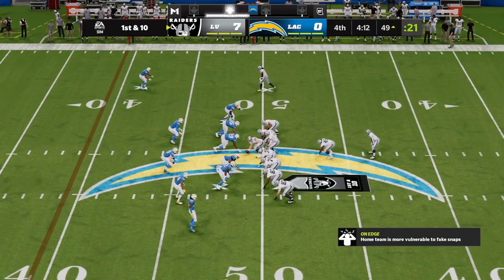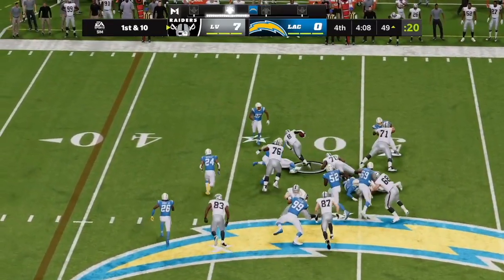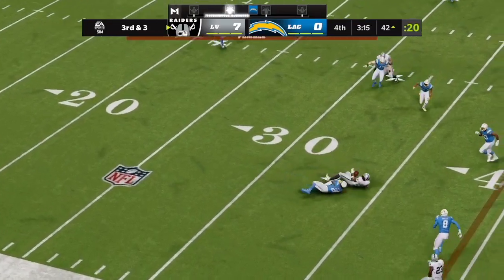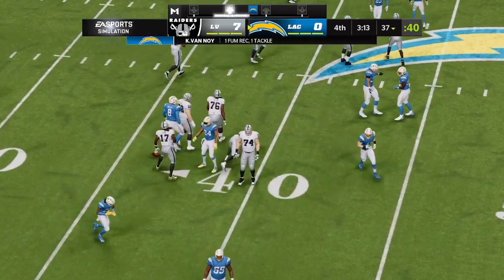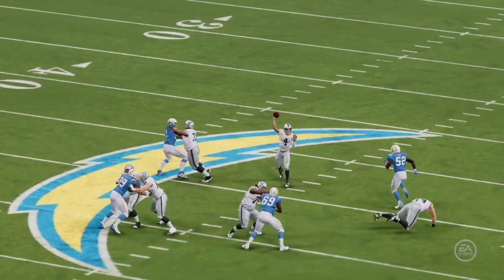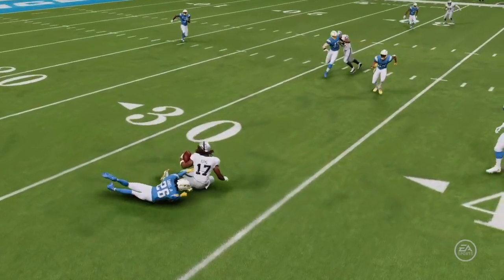On first down it's Jacobs. Now they face a third and three — Carr going to throw, throw left side complete, that's Adams. And he caught it up — and picked up by the Chargers, his guys going to get the football at the 37-yard line. When you're looking at the scoreboard clock, we're getting near the end of this game. But they were in what was really called four-minute offense, and that's about protecting the ball.